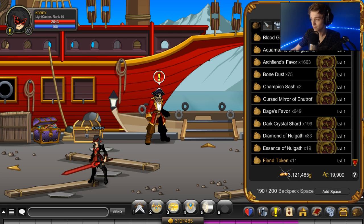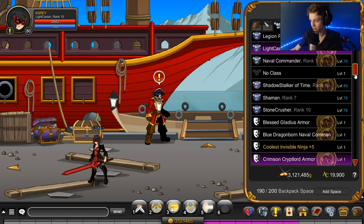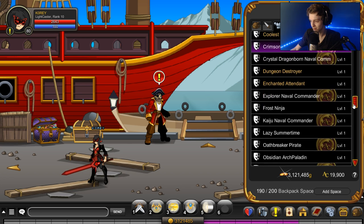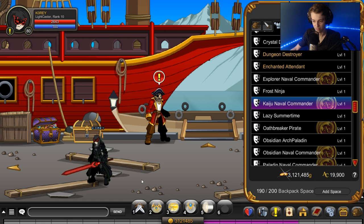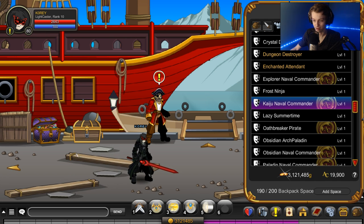You get it back in your inventory at level 78 for some reason. And you also get the armor — the Kaiju Naval Commander. I have not seen it on my character yet — let's see. There it is. It's the female version; facing the female version, not the greatest, but there it is.